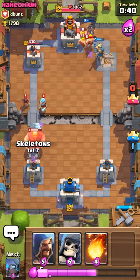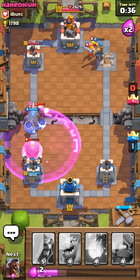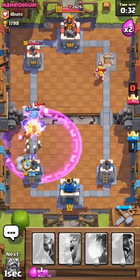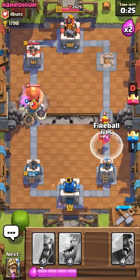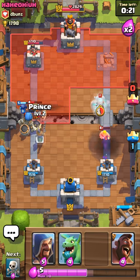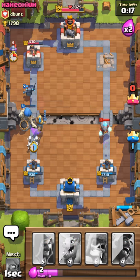He's got some good combos here. He's got the giant rage — that's not good for me. He's got Wizard and Ice Wizard together, that is also not good. This guy's got some very good cards.